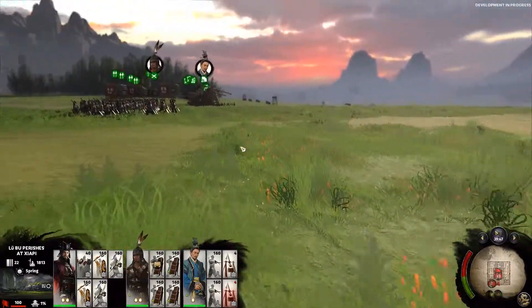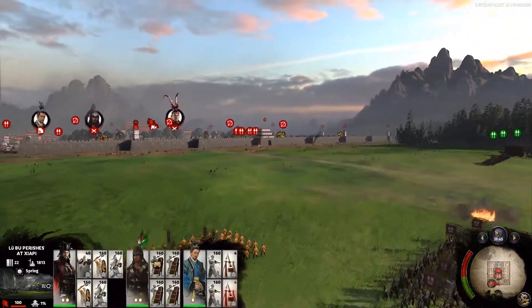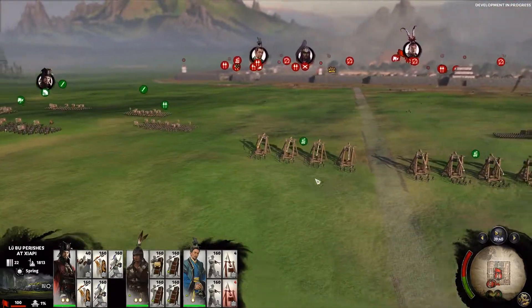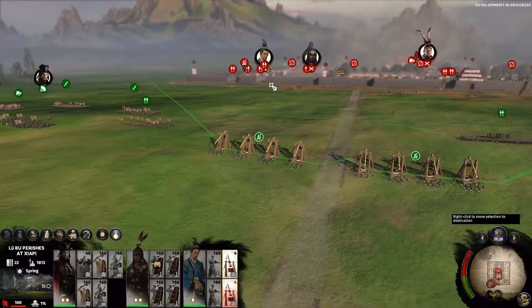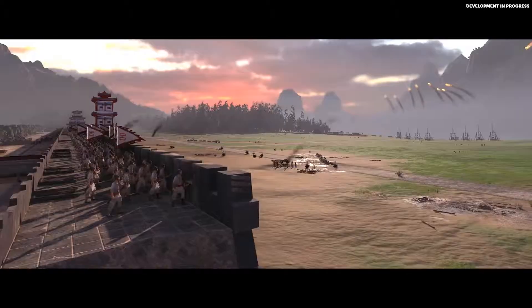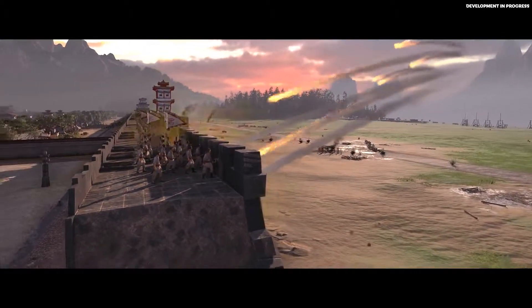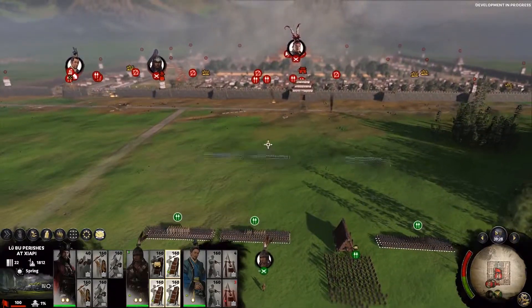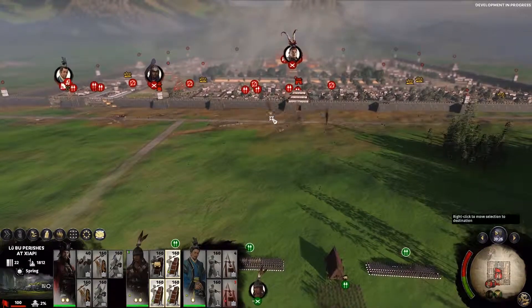We're going for a two-pronged approach. Cao Cao shall lead his forces through the breach, while Yi Zhen will march his forces to the gatehouse and smash through and take the main concourse. But before we move forwards, we need to lay the groundwork for our assault — we're going to raze their walls to the ground. With that underway, we're going to move our heavy spearguard up towards the front gate for the attack on the wall.